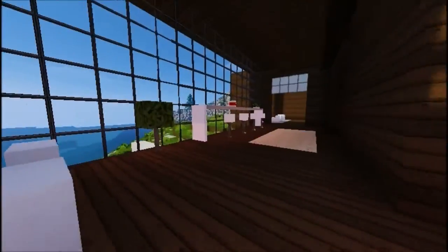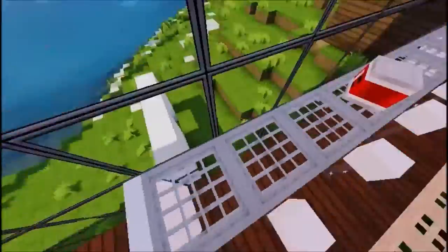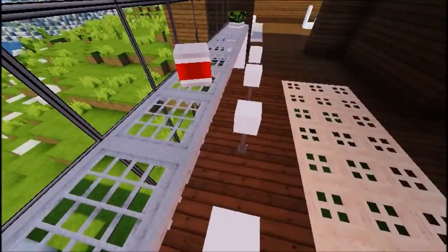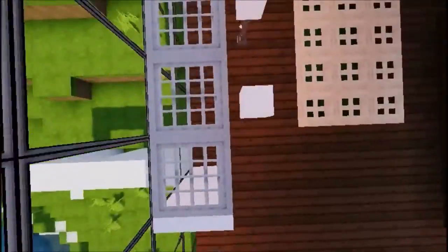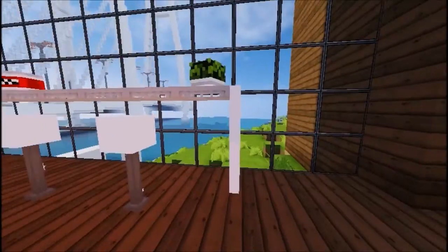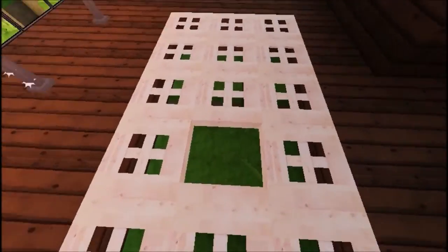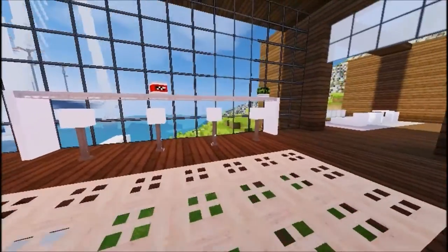Over here we have — ooh, actually that's a better view. Let's come up here. Let's go on the stool — yeah, that's a better view. Alright, terrible parkour — let's try it again. Yeah, boy! Alright, here we have a little feature. I think it's like a little grass feature — yeah, it looks like it. That's pretty cool, a little WorldEdit. Everything's well done.